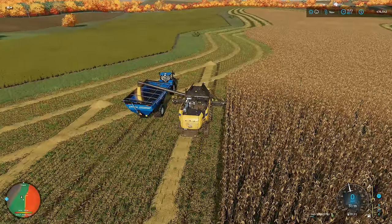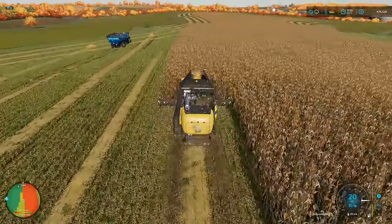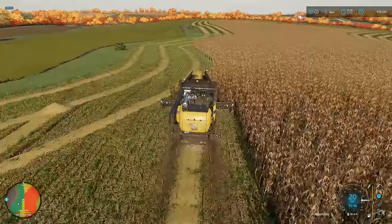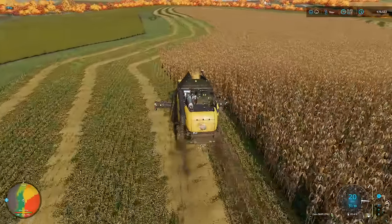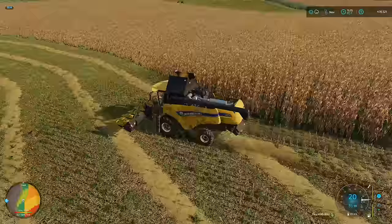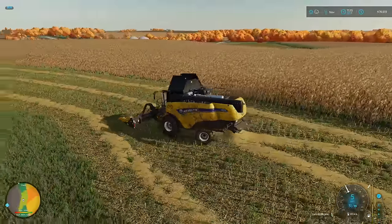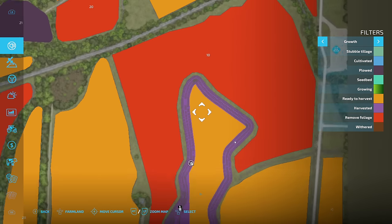This is one spot I'm interested to see how the worker handles. There are quite a few spots where the combine needs to go, and when it comes back it's probably going to be at the very top. Is the worker going to go straight forward all the way to the other end of the field, or stop right here? He's going to stop right here — okay, well at least that answers that question.